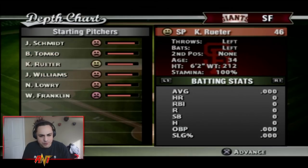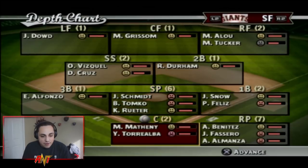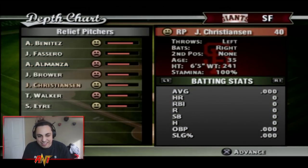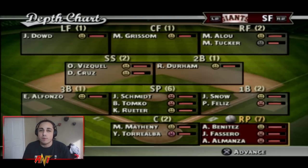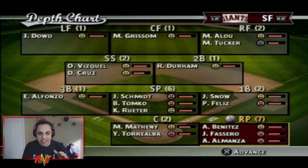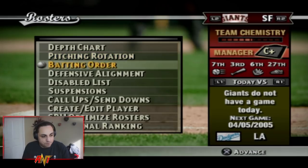Behind the plate we have Matheny and Yorvit Torrealba. Looking at the starting pitchers, I definitely want to get a little younger with the first three starters. The bullpen is definitely the weakest spot — older arms throughout, and I want to try to get younger there too. The little red bar shows each player's overall rating.